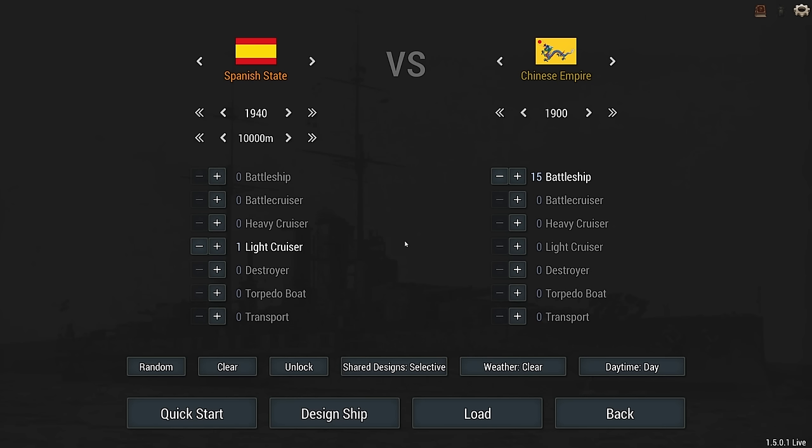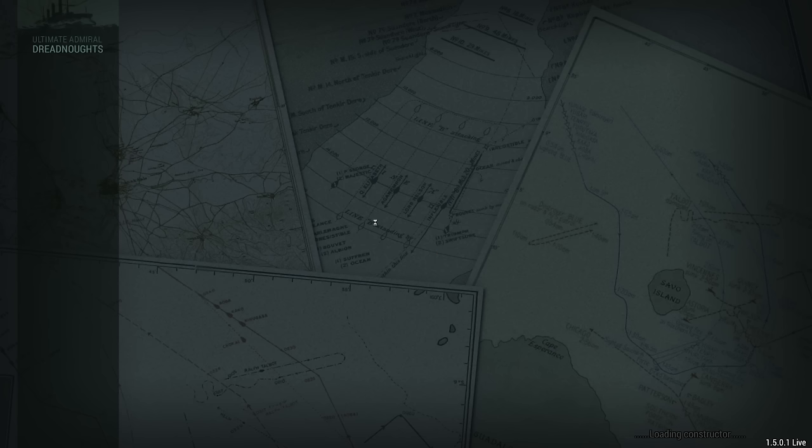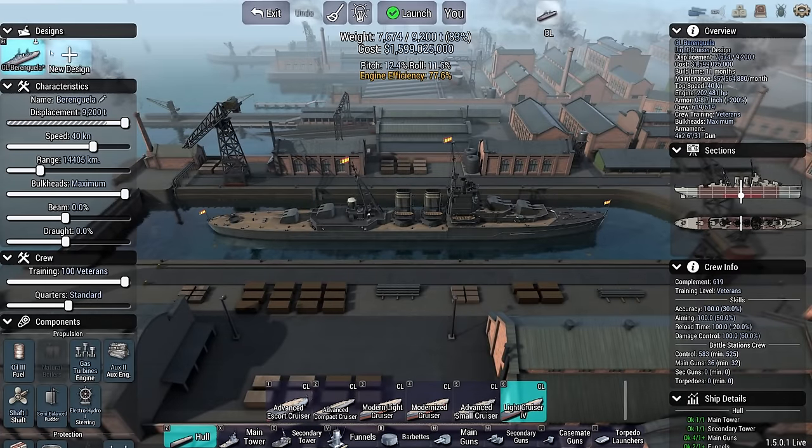I have a 1940s light cruiser. This is going to mean torpedoes - probably quite a few of them. I am running the Dreadnought Improvement Project, which means that torpedoes are ludicrously deadly. So are the guns. This kind of works both ways, because my light cruiser might not have that much armor. It is the 1900s for the target, but I have 1940s tech, so 8,000 meters starting range should be fine.